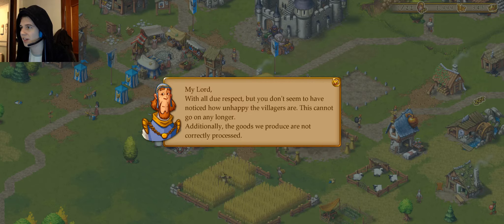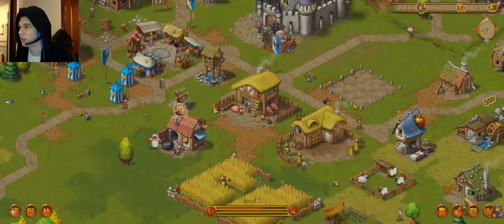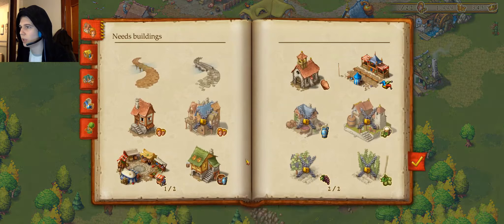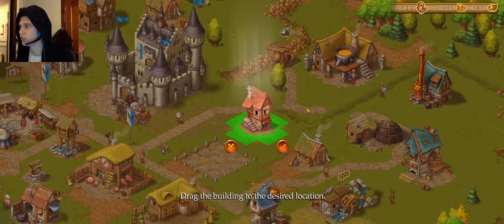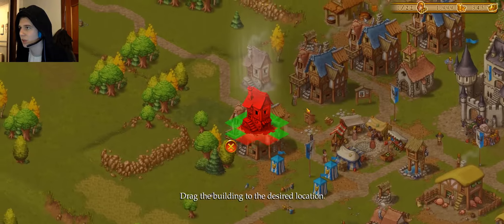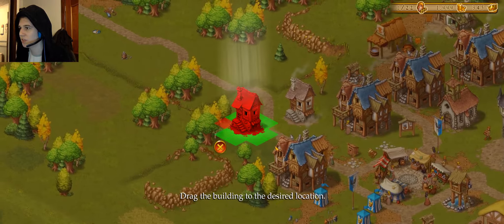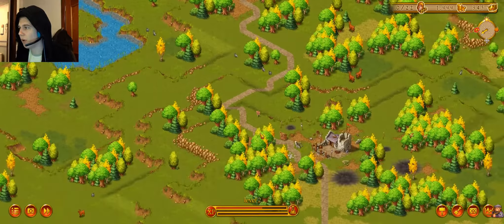With all due respect, we don't seem to have this kind of corner. The goods we produce are not correctly stocked. So we need to up production. Let's just grab a couple of townhouses for a kick-off.